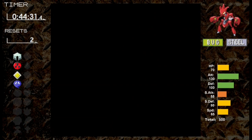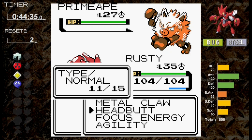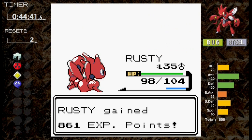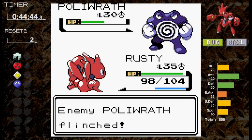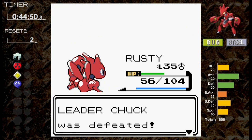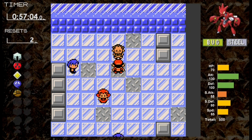We heal and save before Chuck. He sends out Primeape first — we go for Focus Energy and outspeed. Headbutt almost takes it but a sliver remains, and Fury Swipes does only 2 damage each hit. Moving on to Poliwrath, the scarier of the two, we outspeed with Headbutt and cause a flinch. We hit again, and this time there's no flinch — Poliwrath hits with Dynamic Punch. Confusion is going to be annoying, but we're confused and avoid hitting ourselves, meaning Scizor has cut up Chuck. If we had hit ourselves and Poliwrath struck again, it could have been over.